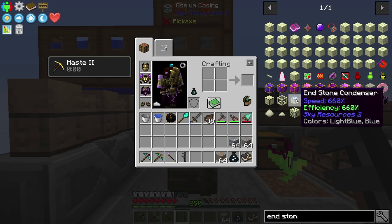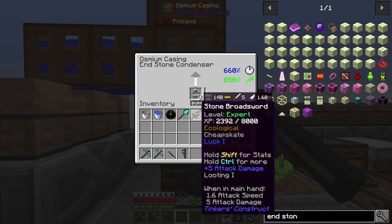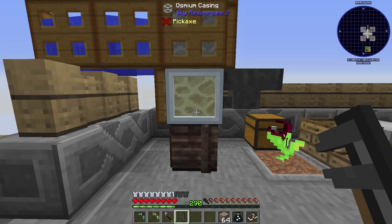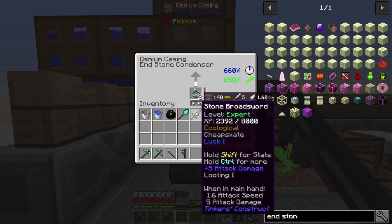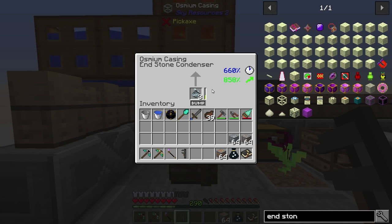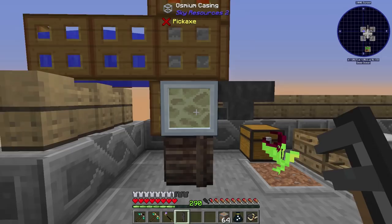Wasn't too bad actually. I thought this was gonna be expensive, and people kept telling me to make it. You just take some ender pearl, some blocks, some bone blocks, some nether quartz, some sugar, some diorite — which is a stone and quartz. This thing gives you 660% speed and another 660% efficiency on top of whatever your casing is. So our efficiency is at 858 — these things just pump out resources. You can see how tiny that bar is going down each time it goes through the process, which is utterly insane.